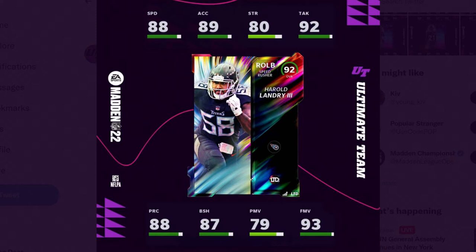The day after we get an 89 Ryan Tannehill, we get a 92 overall Harold Landry. Here's what he's looking like and my goodness he looks really good. 88 speed, 89 acceleration — has to be one of the fastest outside linebackers in the game right now — with 80 strength, 92 tackling, 88 play recognition, 87 block shed, 79 power move, and 93 finesse move. Really good looking card.